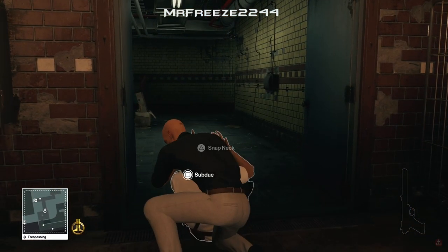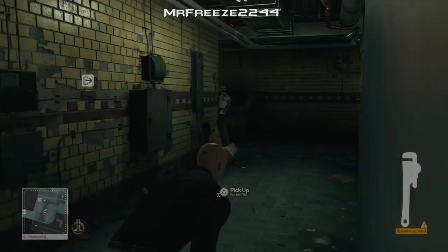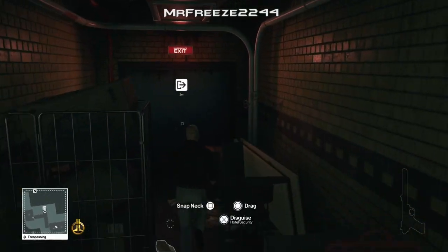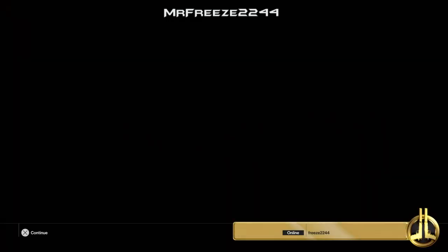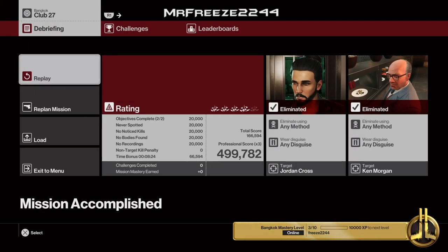It's a good way to isolate the guards. Once we've subdued him, we're going to pull out either the pool ball or the wrench and throw it at the other guard's head. And once you've done that, we can just head straight to the exit right here, and that will complete your Silent Assassin, Suit Only challenges for the professional difficulty on Bangkok. Obviously mine hasn't popped up because I've already done it. Anyway, that's going to do it for this video — thank you very much for watching. Feel free to drop a like and subscribe if you are new, and I'll see you in the next video. Cheers.